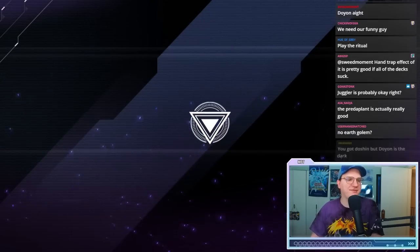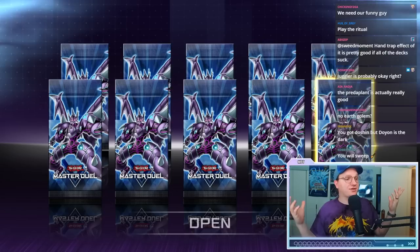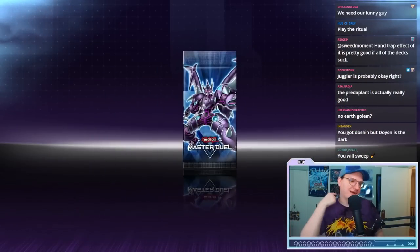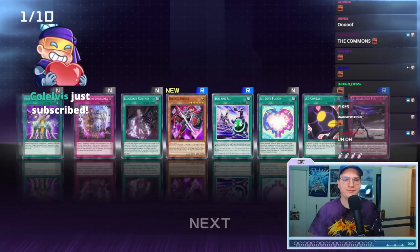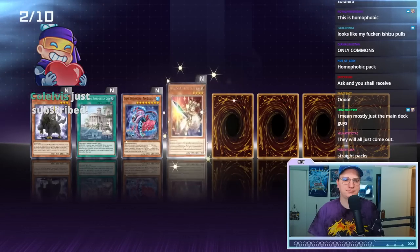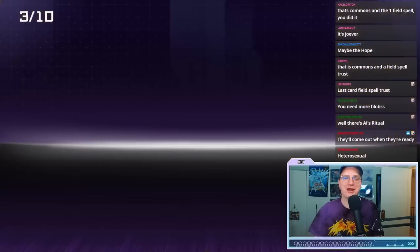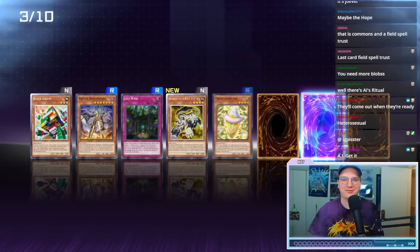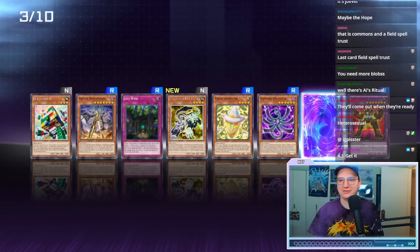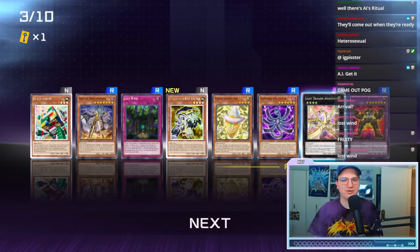We need commons and the field spell, and probably the Earth guy. A pack that contains an ultra rare for no reason — all right, what do we got? Another Pikari, great news, and Earth Golem. A second Light Dragon — you shouldn't have. Lost Wind — a huge pickup too. We are still looking for the field spell though.